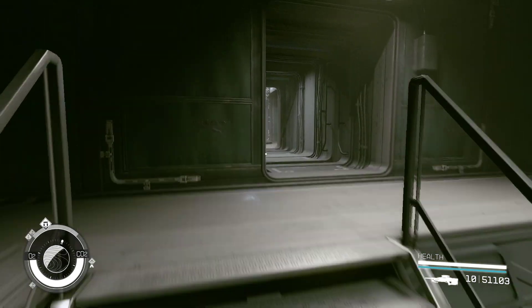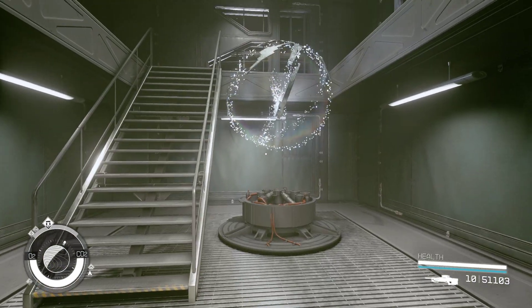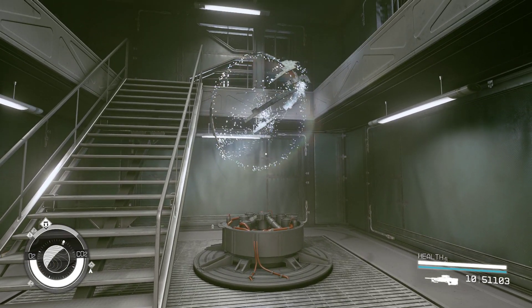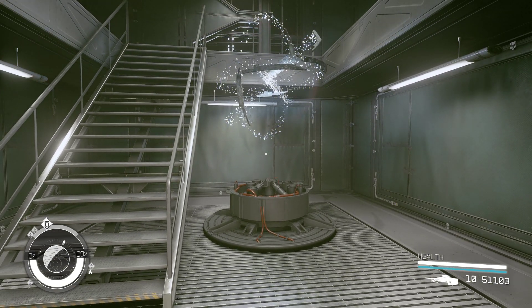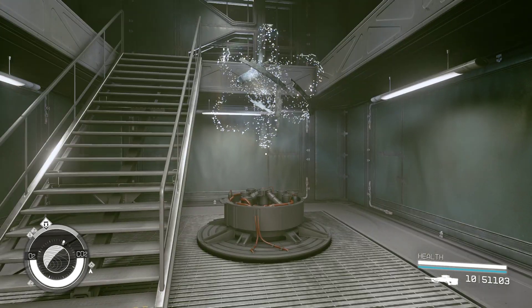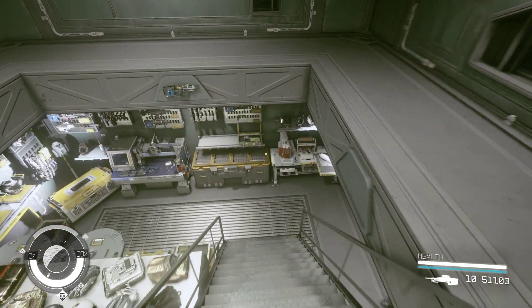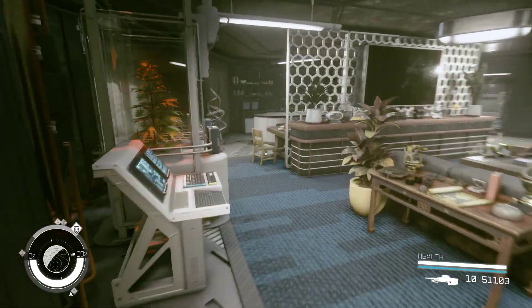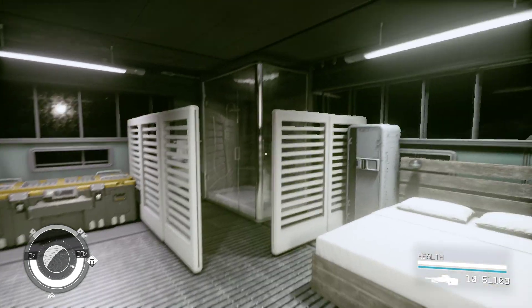Up here is the armory display. Unfortunately I can't put all the pieces on it, because if I do then I travel to the Unity. So it's only got the pieces that I brought from Constellation on it — all the other pieces are in a chest downstairs. And then next is Andreja's room. She's got a nice little bathroom, her bed, and her own little personal armory — because Andreja likes her weapons.